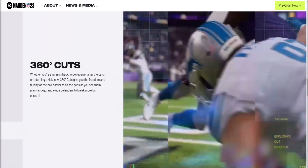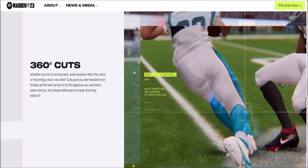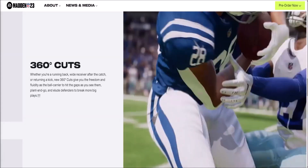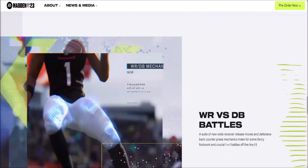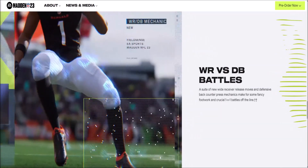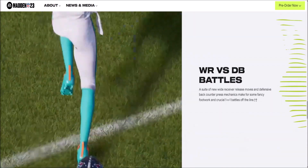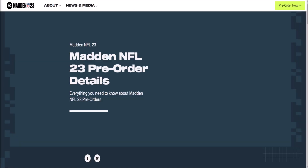They also highlight 360 cuts: whether you're a running back, wide receiver at the catch, or returning a kick, new 360 cuts give you freedom and fluidity as a ball carrier — hit the gaps, plant and go, and elude defenders to break more big plays. Finally, wide receiver versus DB mechanics feature a suite of new wide receiver release moves and defensive back counter press mechanics for fancy footwork and crucial 1v1 battles.